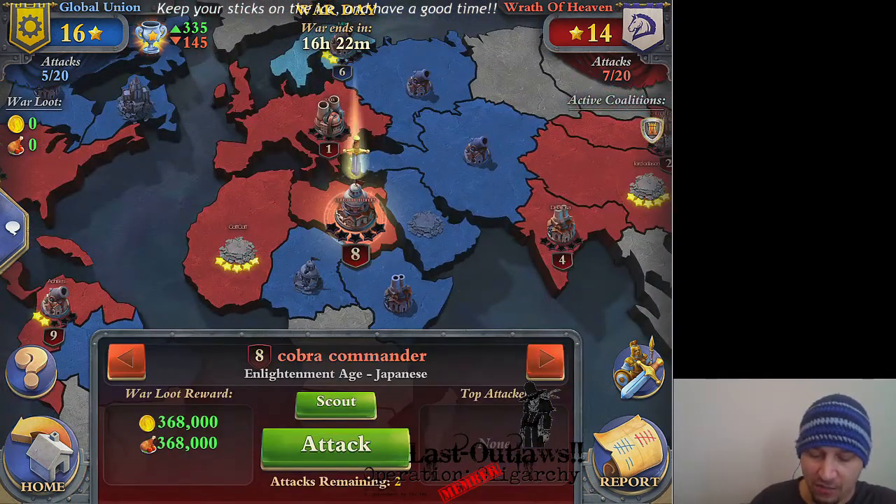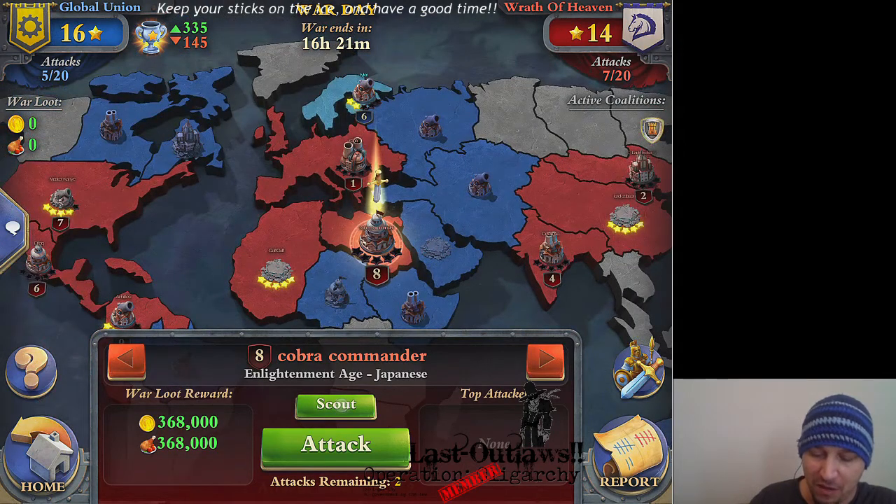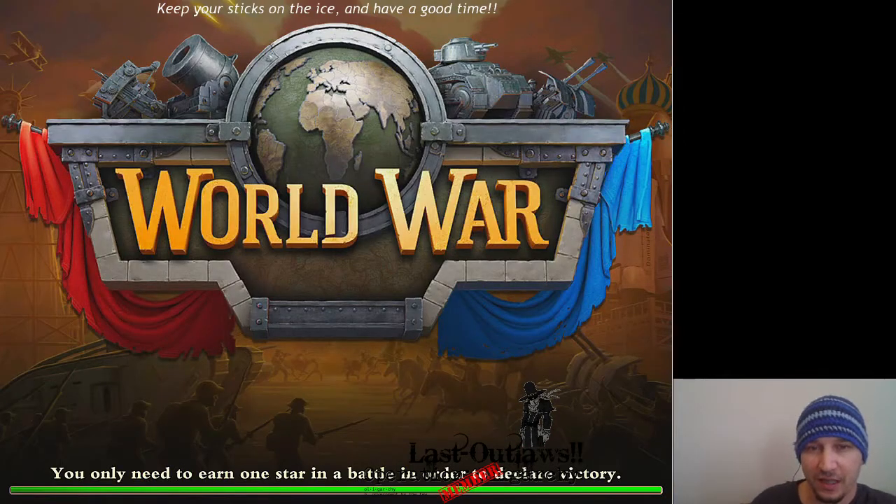I've been assigned to target number eight, which is an enlightened base. This is my little baby account, Tyler, so we're going to see if we can't get this done.